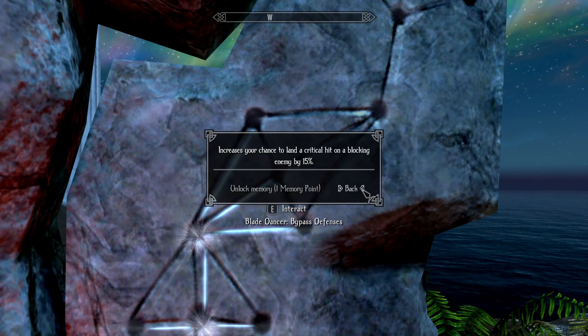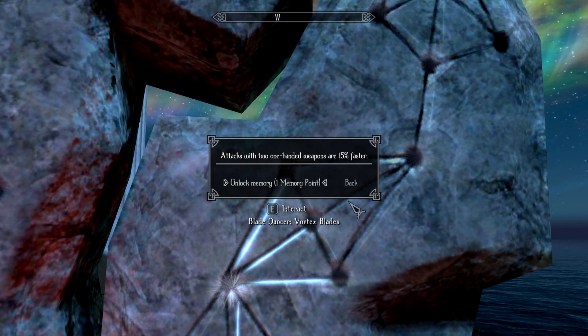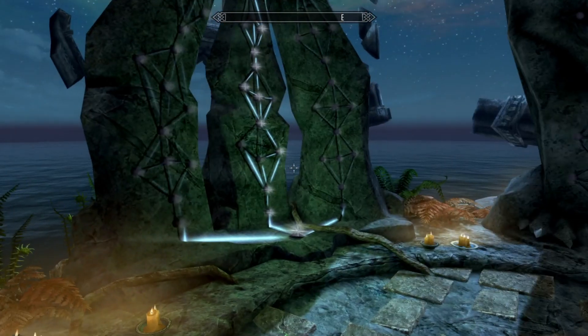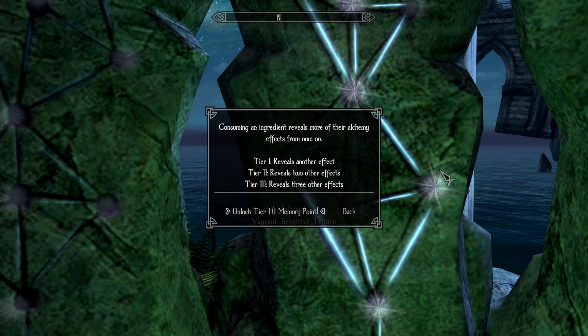Oh wait - attacks with two one-handed weapons at 15% bonus. That's dual wielding, that would actually be really useful. Yes, unlock - we're definitely going to unlock that. Now is this - yes, this is a power: 15 increased attacking and moving speed, 35% decreased blocking. It's a power though and I don't really use powers that much. We want to go back over here - poison cloak, brood poisons, sensitive tongue: consuming an ingredient reveals more of their alchemy effect.